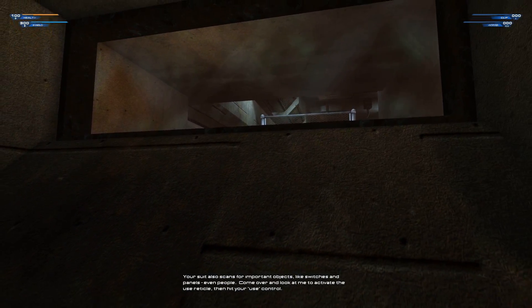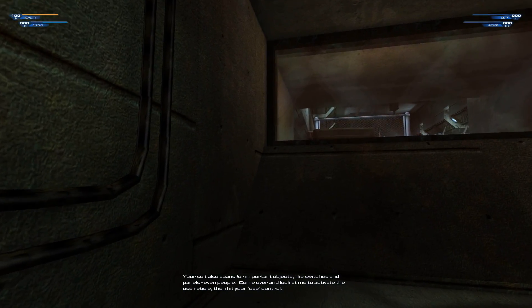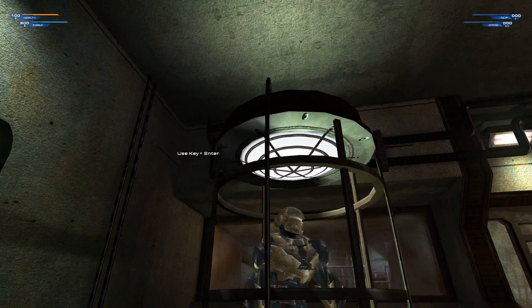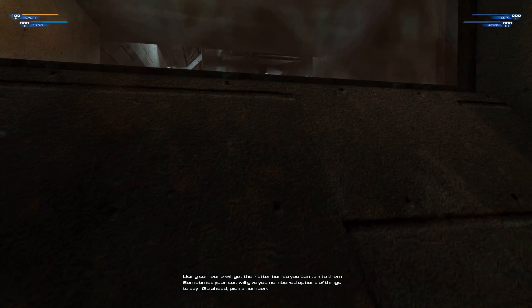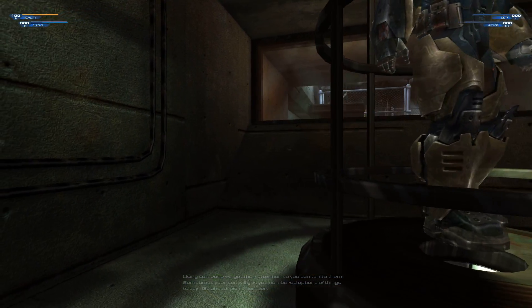Your suit also scans for important objects like switches and panels — even people. Come over and look at me to activate the use reticle, then hit your use control. Using someone will get their attention so you can talk to them. Sometimes your suit will give you numbered options of things to say. Go ahead, pick a number.